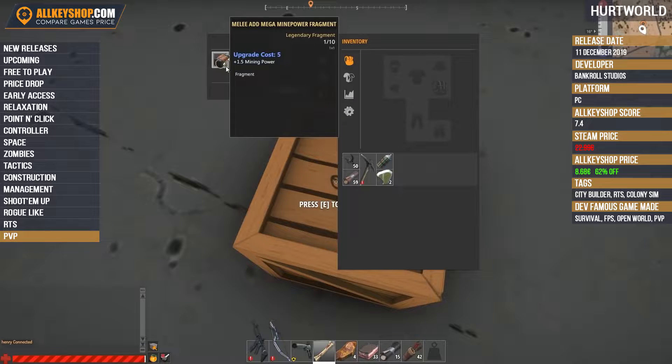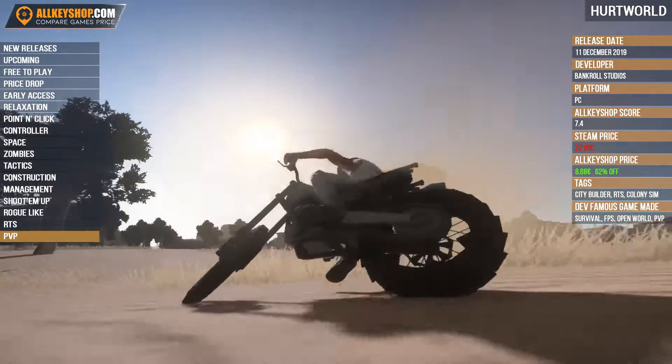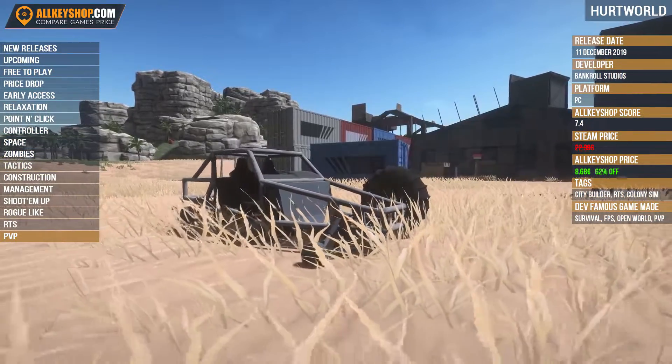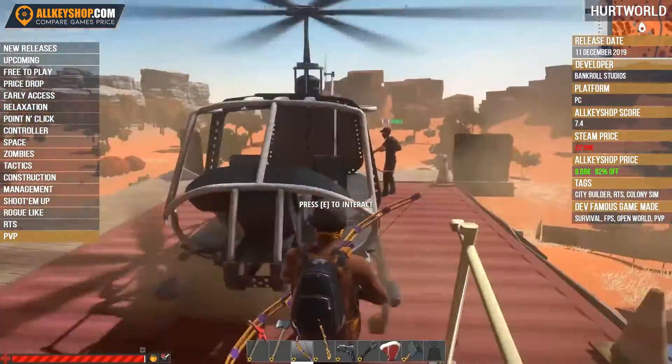Whilst in the town you may find fragments to upgrade your items, attachments to improve your weapons like silencers and scopes, or even parts for a vehicle. Vehicle chassis can be found randomly discarded throughout the map. They can be restored using parts found in loot boxes, or dismantled for components to use in another that you found earlier.